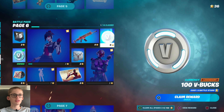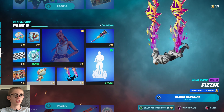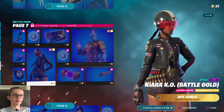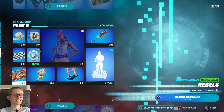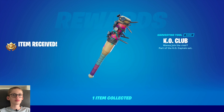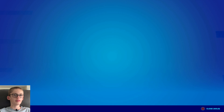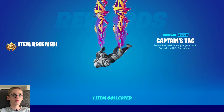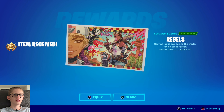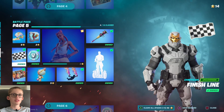Let's start off with claiming Gunner Ultra Charge. I'm not a big fan of this colour. Let's claim this banner icon, or the Imagined. Let's claim the Imagined Wingspan. Let's claim the Turning Point loading screen. Let's grab the v-bucks that are down here on this page.